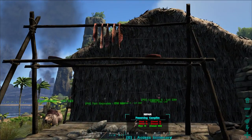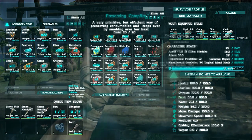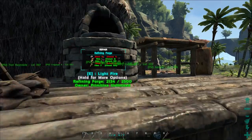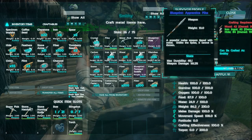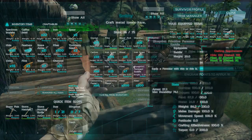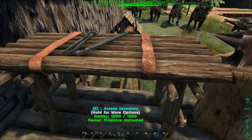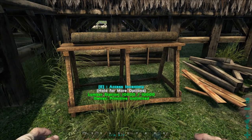This is the one thing I managed to build so far — it's a preserving campfire. We've got a bunch of eggs, and it looks like we probably need more spark powder. Over here is a primitive smithy, which right now just looks like a regular smithy. I'm sure there are engrams I haven't learned yet. Look at the leather strapping — that looks pretty cool.